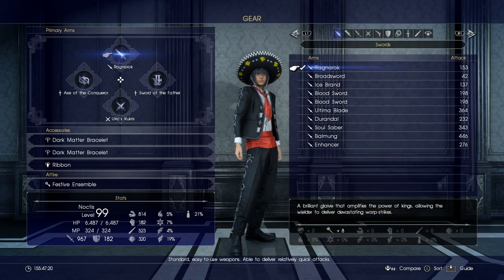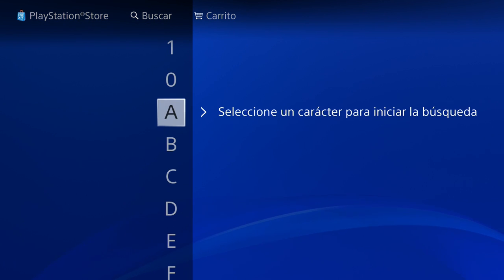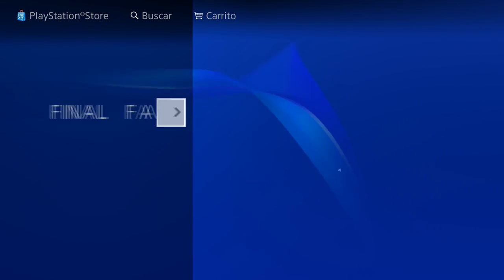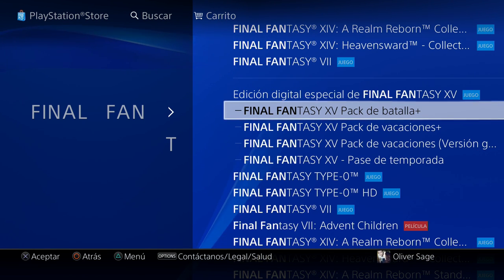So first of all, very quickly, how do we get these items? To download the Booster Pack Plus — for me at least, as well as many people on Reddit — it did not actually appear on the downloads list immediately automatically. What we need to do is go into the PlayStation Store and actually search. If you search Final Fantasy you get an option here — for me it's translated as Battle Pack Plus, but for you it should be Booster Pack Plus or whatever language your system is in — and just click on it and download. You do need to be a Season Pass holder for this Booster Pack Plus.